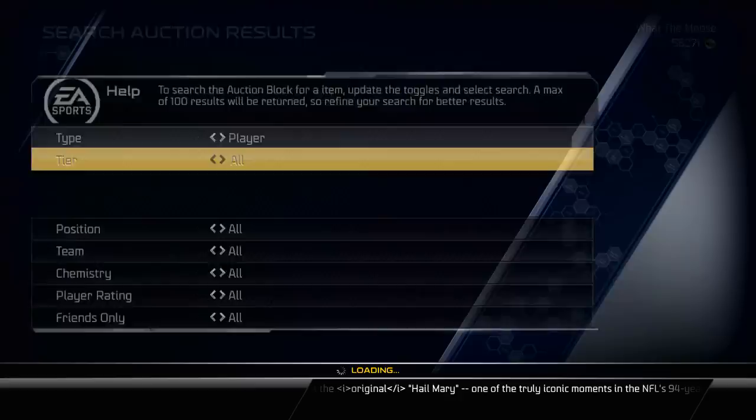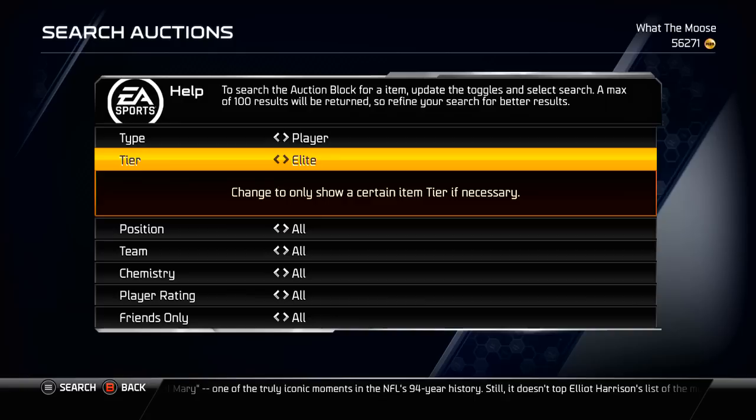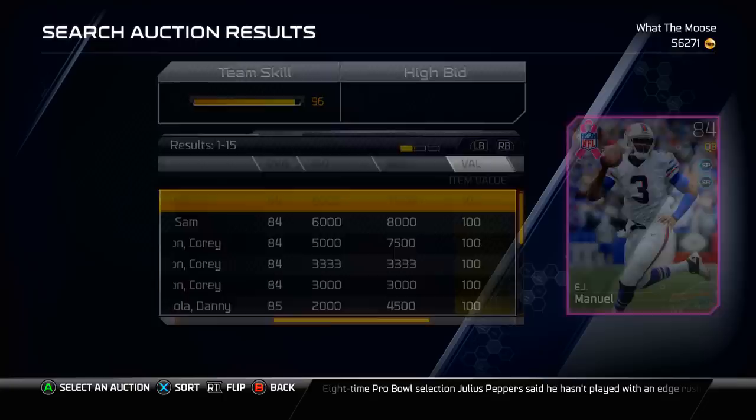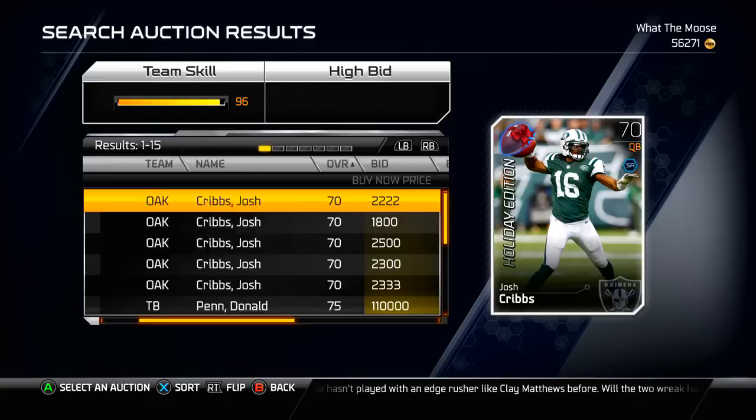And then there are some random tiers they throw in throughout the year, like Ghost, BCA, stuff like that. There's also the playoff tier. I think all of those should at least be an 85. For the most part, all the playoffs are above 90, I believe. The BCA cards vary. There's not going to be too many on the auction block, and 84 is the lowest on the auction block. So I actually don't think that's that bad, but 85 and above would be nice to see.